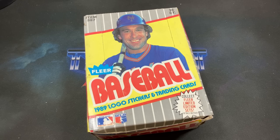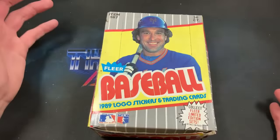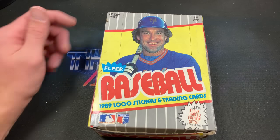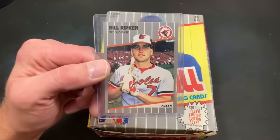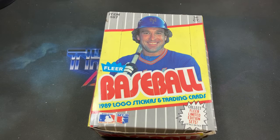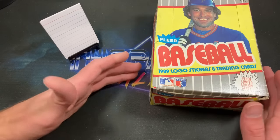I have three of these boxes randomly sitting around and the last one I opened I pulled the black scribble, so I have no idea if this is an error box. The number on the box doesn't signify anything — to guarantee finding the error card you need to find a case with the specific lot number indicating the day, year, and shift. Raw F-face cards go for about $50 on eBay; PSA 10s are around $500, and the white-out versions are very expensive.